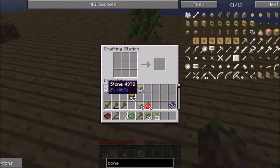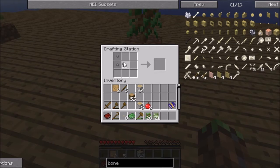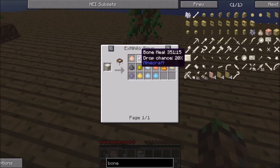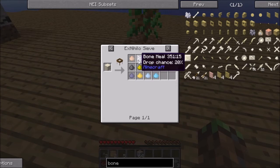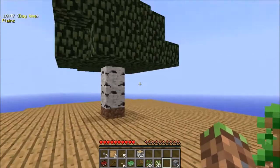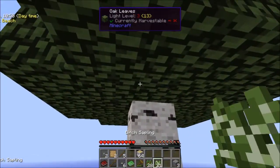Right, now let's make some cobblestone. To get bone meal from our sieve we need dust. We've got a 20% chance of getting powdered iron ore and bone meal, so we need quite a bit of cobblestone for that.